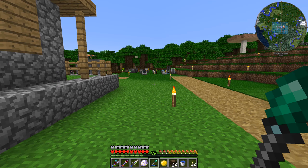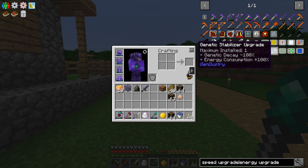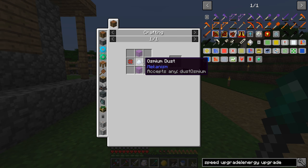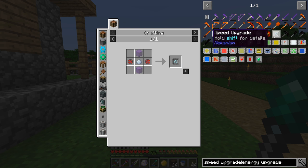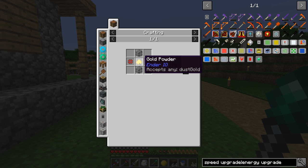I accidentally hit the Windows button and the game went away and stopped the recording for a second. Anyway, the speed upgrades are things we can do — pretty easy. We can have the osmium ground into dust and make the enriched alloys. The glass is really simple. If we speed it up, we definitely want to put in the energy upgrades because the speed upgrades make it use a lot more power, so we need to counteract that with the energy upgrade.